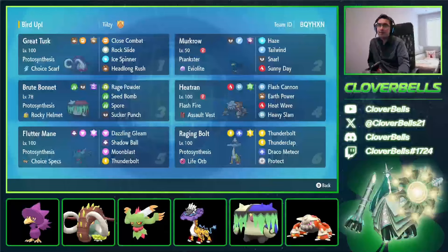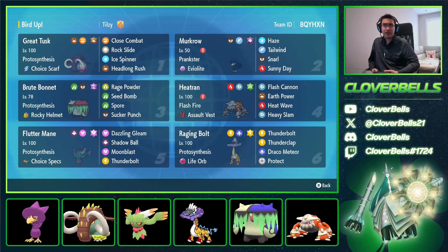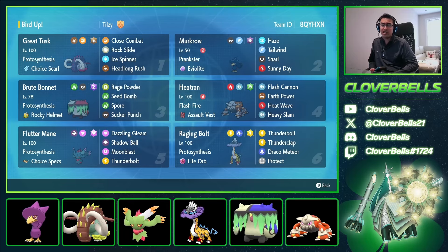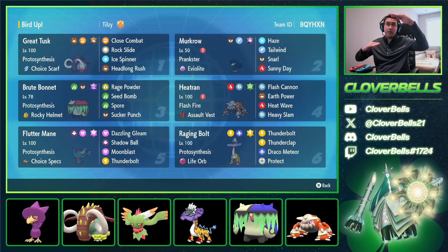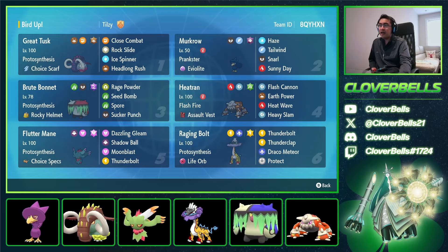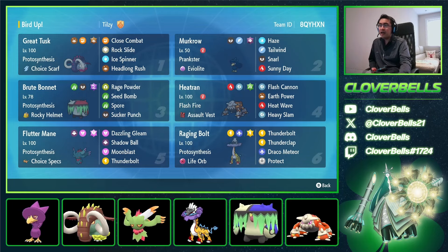There's the rental one more time — we had a pretty quick three games but a lot of fun with the squad. You got to see pretty much all the mons in action. Brute Bonnet was actually the MVP — just Spore pressure, allowing our mons to stay alive and do constant damage while opponents were asleep and losing momentum. You also got to see Great Tusk, Fluttermane, and Raging Bolt in the sun doing good damage, and Murkrow being a key part with Sunny Day and Tailwind, allowing our mons to outspeed and hit harder. Shoutouts to Andrew again for the rental, Tilzy for winning the tournament, and Henkake and Zabandon for their contributions. Give everybody a follow — links in the video description. We'll be back with another video. Peace out and have a good one!